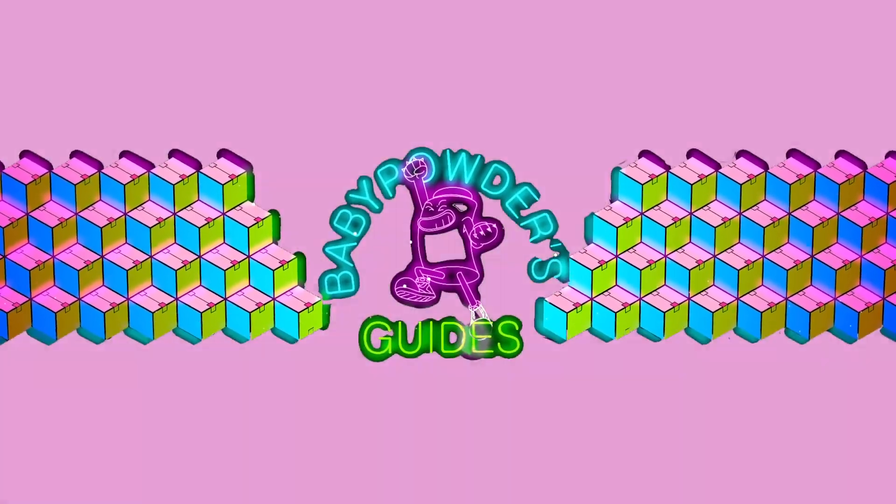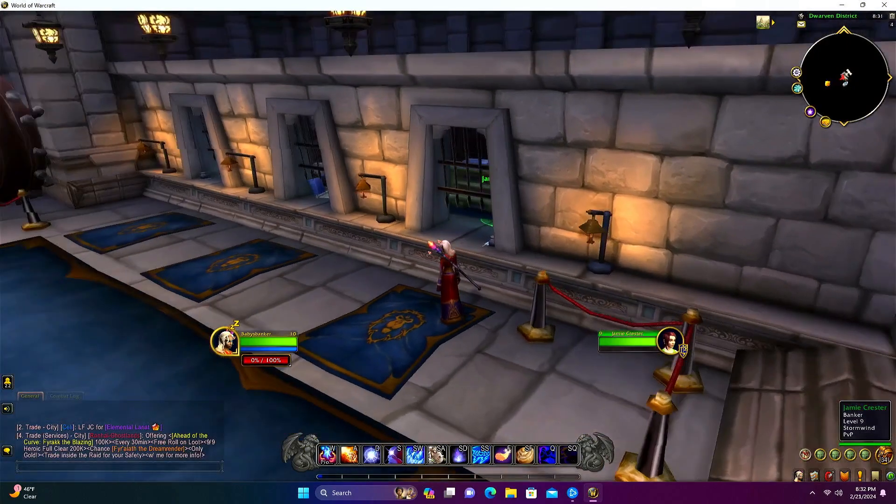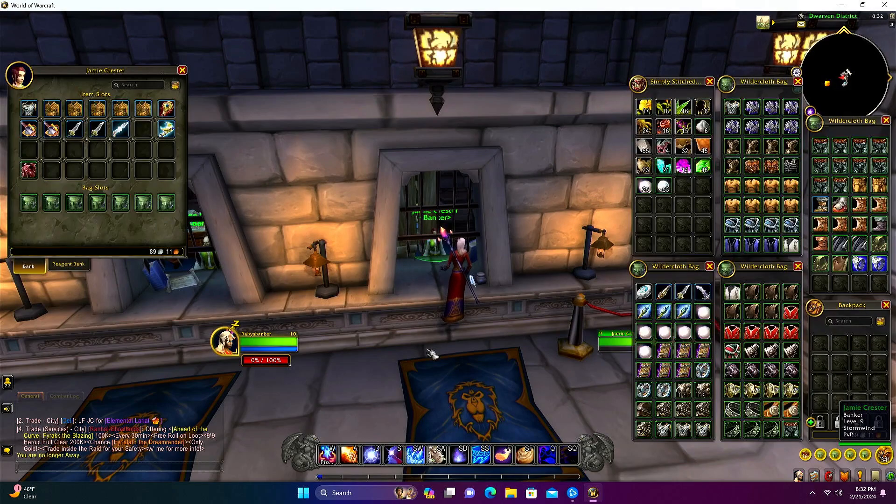Let's go ahead and jump into our first alliance bank alt and take a look at the loot they received from 100 runs. Then we'll jump over to our horde bank alt from our horde druid and their 100 runs and see what they got. Here we are on our alliance bank alt - let me open this up.